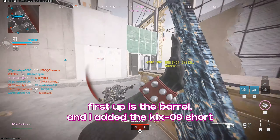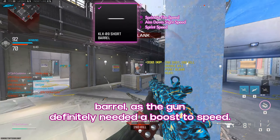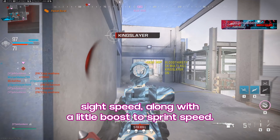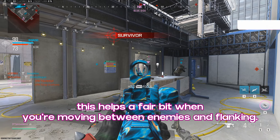First up is the barrel, and I added the KLX-09 short barrel, as the gun definitely needed a boost to speed. This adds improvements to sprint to fire and aim down sight speed, along with a little boost to sprint speed. This helps a fair bit when you're moving between enemies and flanking.